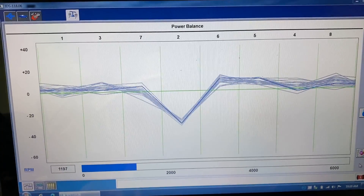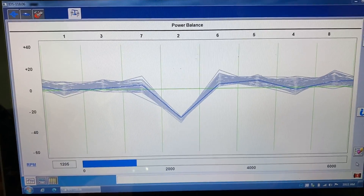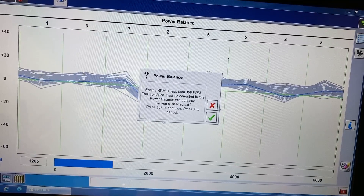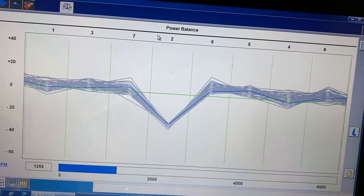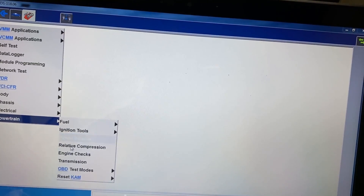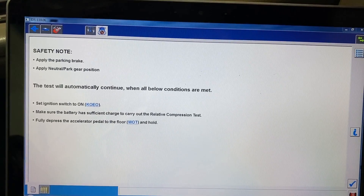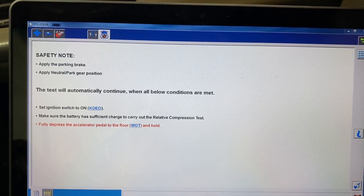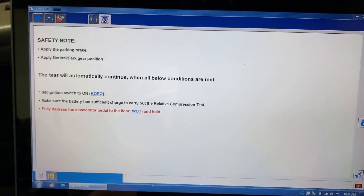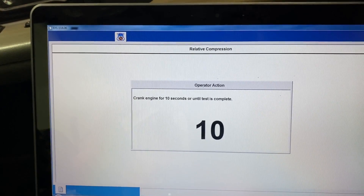Boom — you see that deep V in there? Dead misfire at idle. The very next thing we're going to do — again, most scan tools have this feature on Fords — is run a relative compression test. You may have noticed while it was cranking before it started, it sounded a little uneven. So we're going to go ahead and do a relative compression test and crank for about 10 seconds.